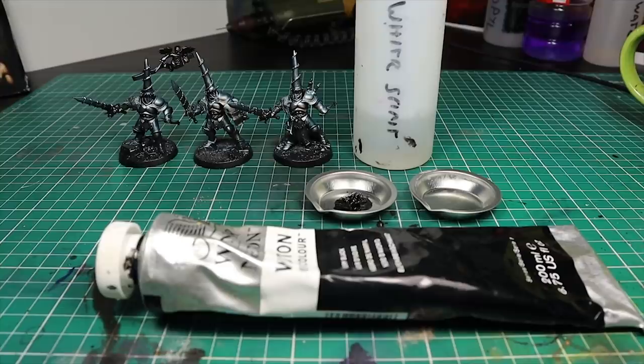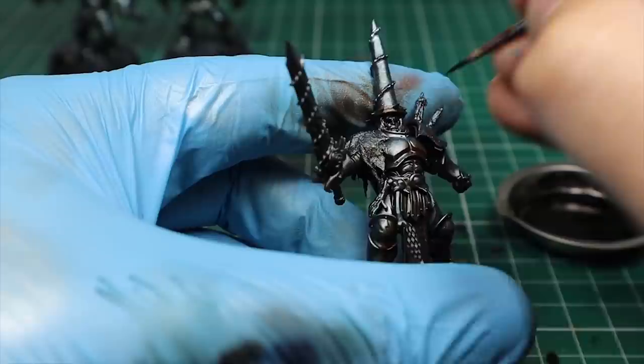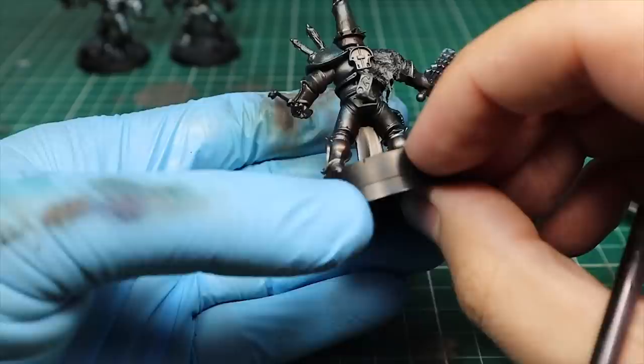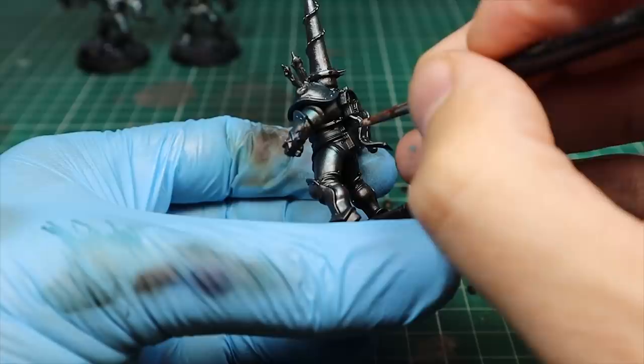The last step is to bring back definition with some final outlining. For the sake of speed and simplicity I paint my shadow outlines with black oil paint. I mix the paint with White Spirit, looking for a watery fluid consistency able to run by itself inside details and lines. I apply the oil only inside the details, creating strong sharp lines with no effort. I don't want to cover anything and I don't plan to clean with Q-tips, so I try to be precise and let the oil do the whole work for me.